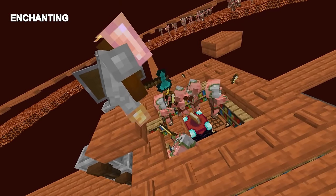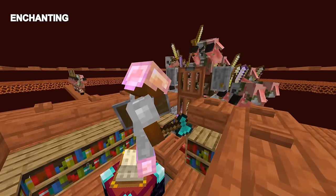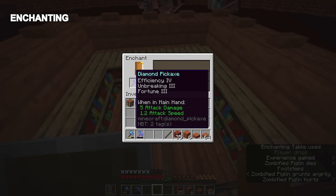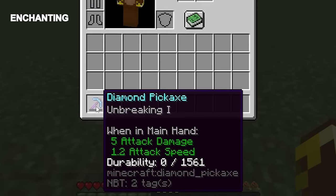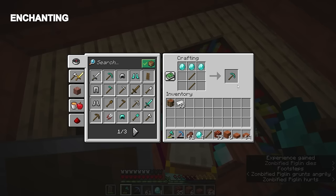To start the farm, aggro one of the pigmen and get back into the center. The rest will aggro onto you and the minecart will kill them for XP. First thing to do with the XP is to get a Fortune 3 pickaxe. If the diamond pickaxe from earlier is very low durability, just enchant an iron one, or if you picked up any extra diamonds, enchant a new pickaxe with Fortune 3.